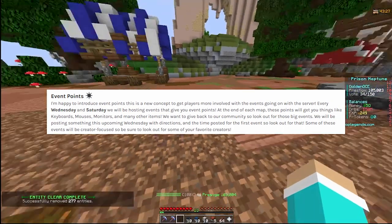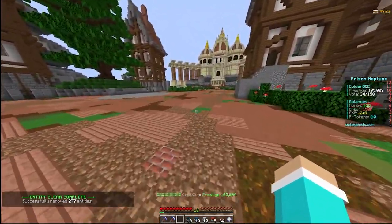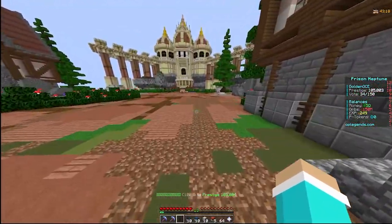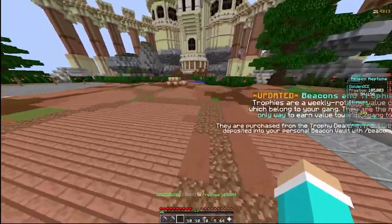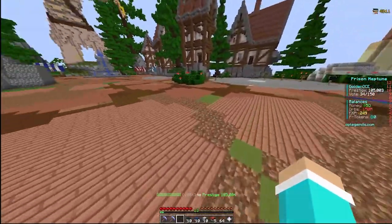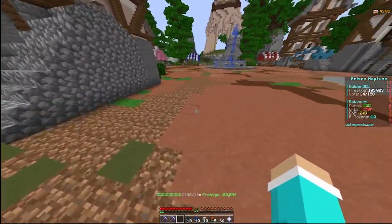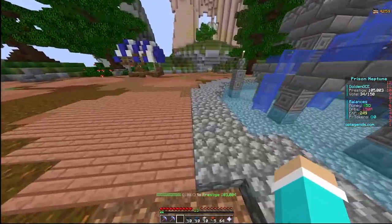There's also something called event points, which they've wanted to release for ages. Every week or every other day, the owners are going to host events you can enter — I believe for free. The more events you participate in, the more event points you accumulate, and you can use those to buy stuff.